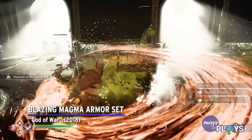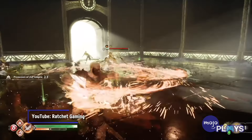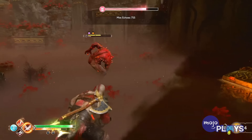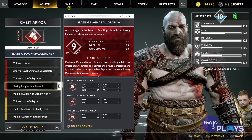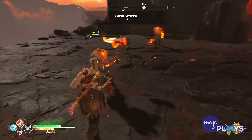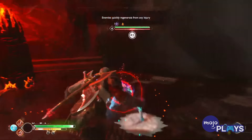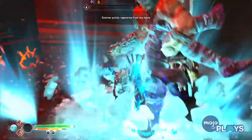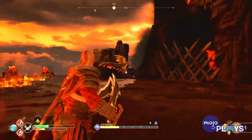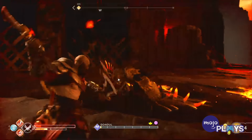The Blazing Magma Armor Set. Muspelheim is the fiery counterpart to Niflheim, and while it doesn't feature mist that can slowly try to kill you, it's still the harder of the two. Made up of combat challenges, you'll be able to craft and buy the Magma Armor Set from materials you only find here. Doing so only takes a few fights, but if you want to take full advantage of what it can offer, you'll need to put in quite a bit of effort. Upgrading the armor set requires going through many increasingly tougher trials, including a fight against Gondul, who, while not on the level of Sigrun, is one of the hardest Valkyries in the game.